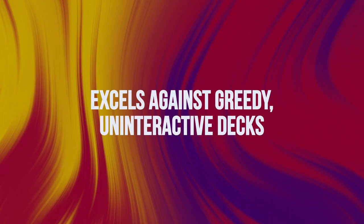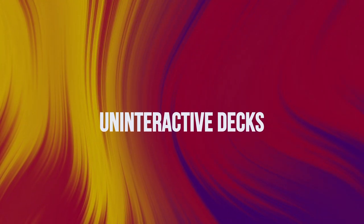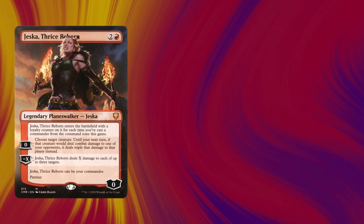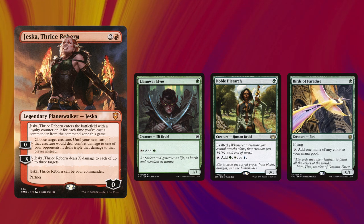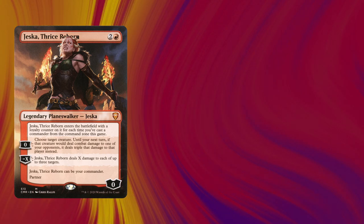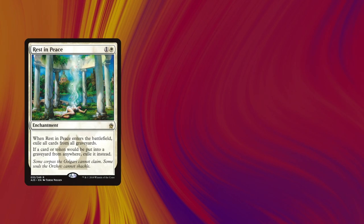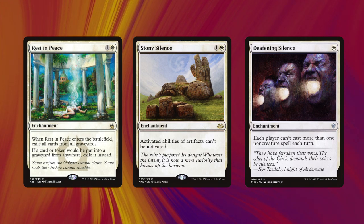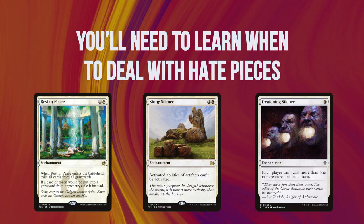This deck excels at fighting greedy decks that run little interaction, as it can just go under them. It's also quite good at playing the mid-range plan because of Jeska and what she allows through the game against dork-based strategies — your Hermit Druid decks, TNT piles, and Najeela decks. The deck really struggles when there are multiple stax pods at the table, primarily when they're non-creature-based hate pieces such as Stony Silence and Rest in Peace, because you only have so many ways to deal with those and you have to learn when the proper time to deal with them is.